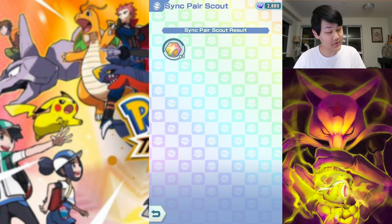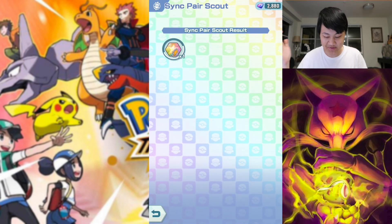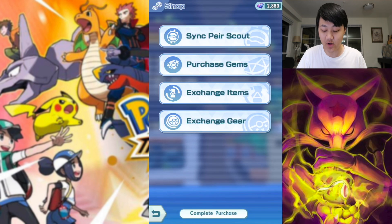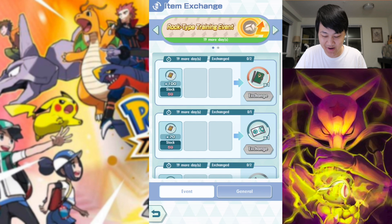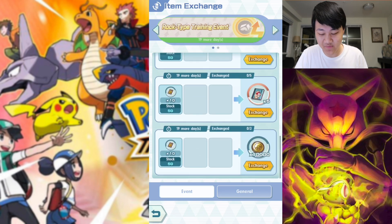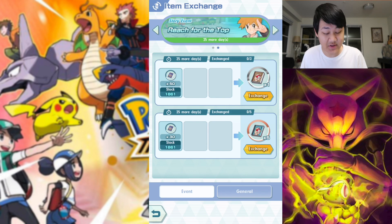Any new Cheryls I get in the future will turn into 3-star power-ups. Speaking of power-ups, let's get into today's topic. For those who don't know, the Blues Reach for the Top event with the Voucher A's — you can exchange up to 3 five-star power-ups, which I've already exchanged. They take a while to grind; a good hour or two should get you at least 2 or even 3 of those power-ups.